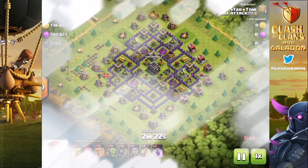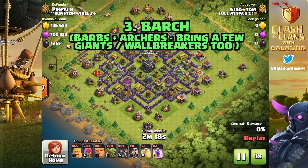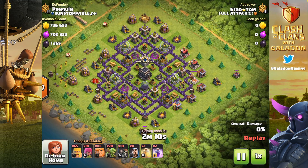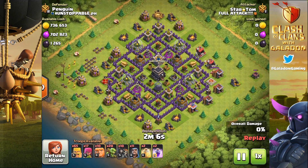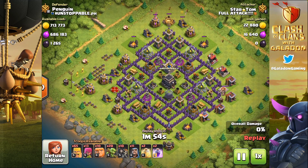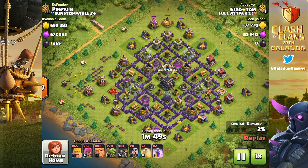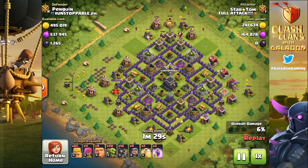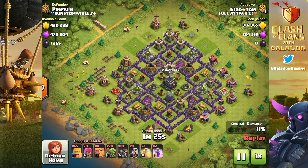Now let's get to the number one easiest, cheapest, most effective, most tried-and-true farming strategy of all time. Star Tom showing us barch — it does not get any simpler. He found an exceptionally huge amount of loot on this dead base; the storages are overflowing and the gold mines are literally overflowing on the outside — the ideal target for a barch attack. What I like to call GiBarch: he's got giants and wall breakers. When you want to get to that second or third layer on one specific side to go after dark elixir, that's when you bring the giants.